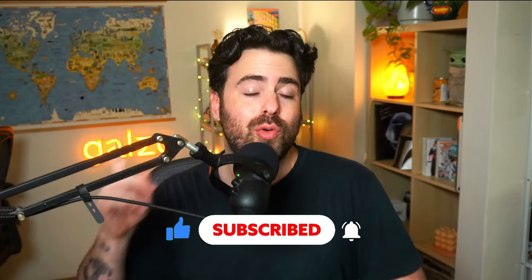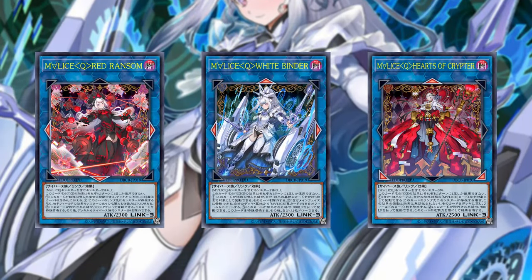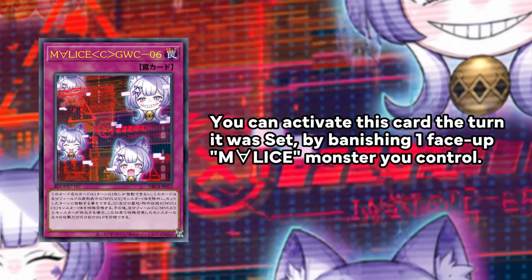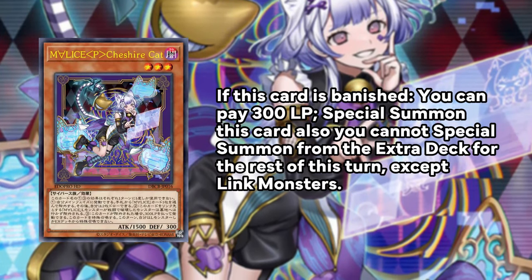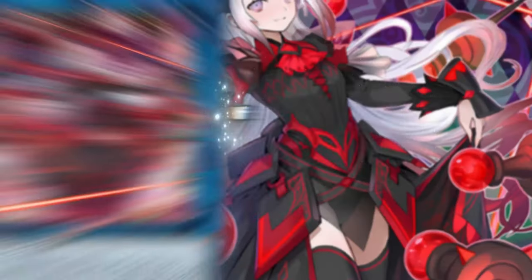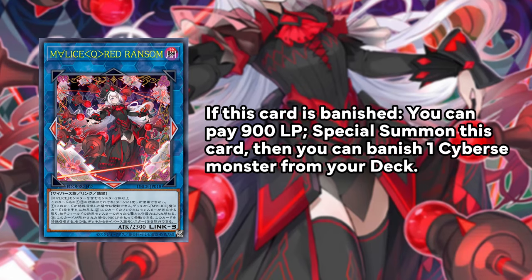Make sure to like this video and subscribe for more videos on the other archetypes Rhiziel and Ryuge, which are going to be super exciting. Malice are a level 3 and Link 3 Dark Cybers archetype that benefit from being banished, equipped with a set of three normal trap cards that can all be activated the turn they are set by banishing a face-up Malice monster you control. All level 3 main deck Malice monsters can pay 300 life points to summon themselves back if they're banished, and lock you into links from the extra deck for the rest of the turn. All Link 3 monsters can pay 900 life points to summon themselves back if they're banished.